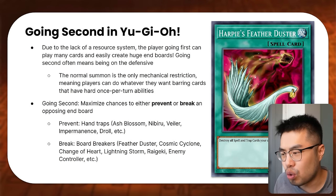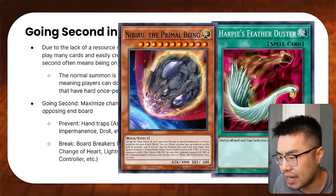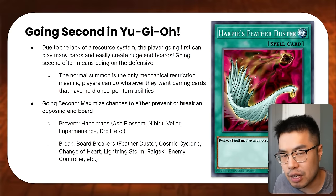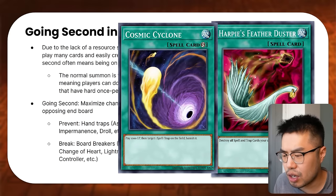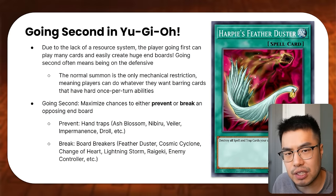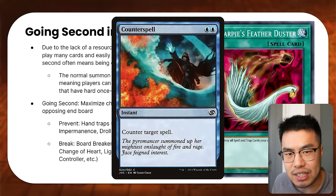Going second, you want to maximize your chances to prevent or break an opposing end board. To prevent your opponent from playing, we use Hand Traps like Ash Blossom, Nibiru, Imperm — these cards are all really useful for that purpose. On the flip side, you have Board Breakers: cards that serve the purpose of breaking your opponent's board, like direct one-for-one or one-for-more removal. Cards like Harpy's Feather Duster destroys all spells and traps, Cosmic Cyclone removes a spell/trap at quick-play speed, Change of Heart, Raigeki, Dark Hole. The difference is that Hand Traps can be used at basically any point during the game as fast effects, whereas Board Breakers can typically only be used during your turn — like sorceries in Magic versus instants.